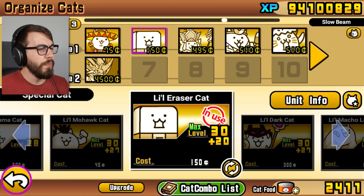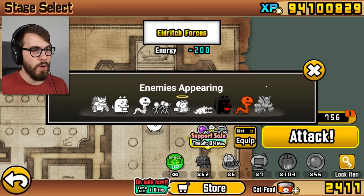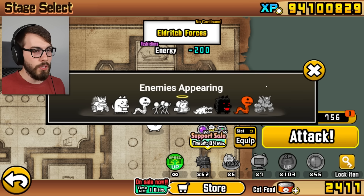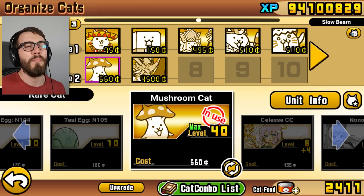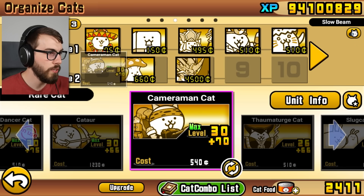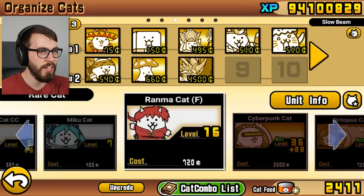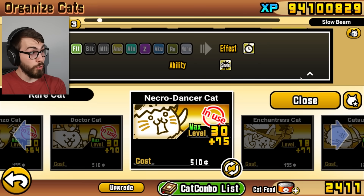Just hop on over to the special menu and get Gato Amigo going - that's always a good time. Also in the special section, we have Eraser Cat. We'll just use these guys as our meat shields. We gotta get rid of some super rares and some Ubers. There are a few things in this level. None of it is that big of a deal, but we could have anti-black or anti-red if we wanted. Mainly anti-floating for the Lil Bun Bun and then the Mecha Bun.